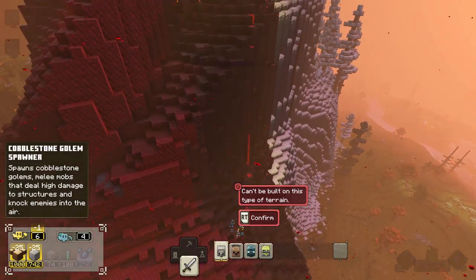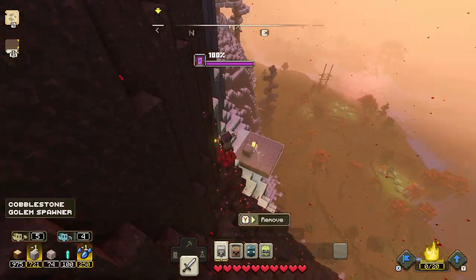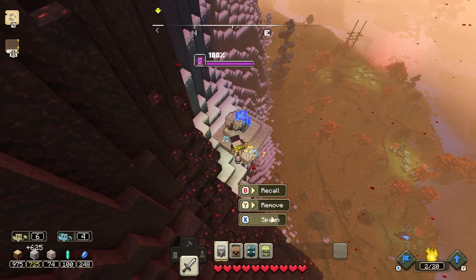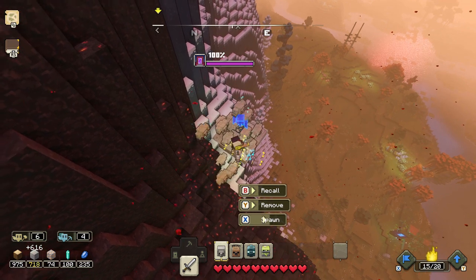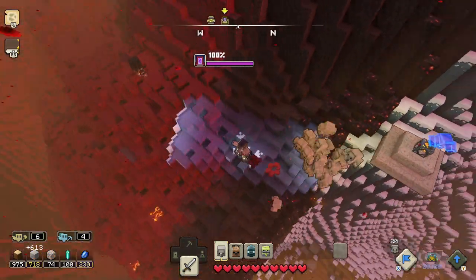I'm going to spawn cobblestone golems. Cobblestone golems are your second best option for fighting a portal — they break stuff really fast. If you don't have creepers, this is your second best option. I'm going to spawn a bunch of cobblestone golems.